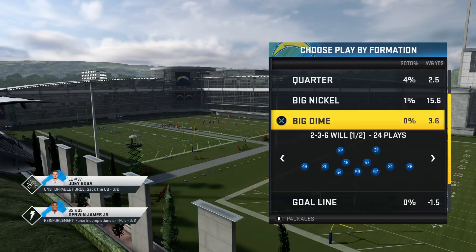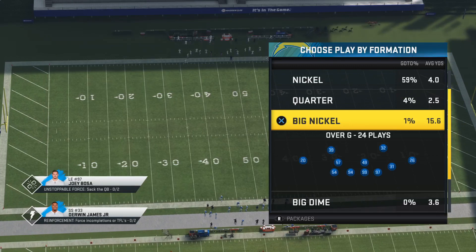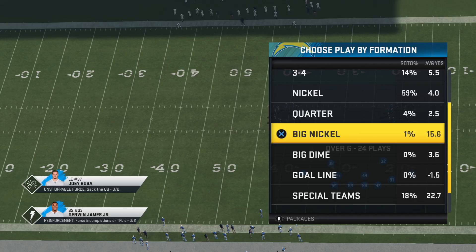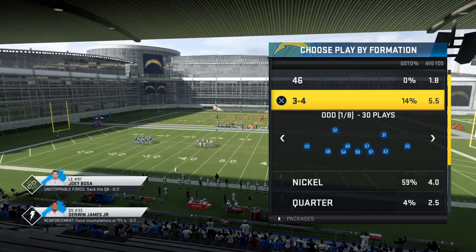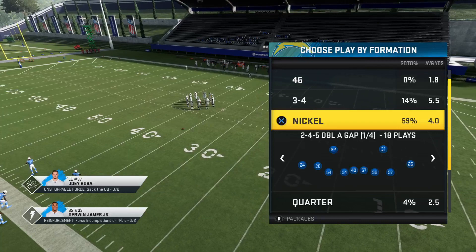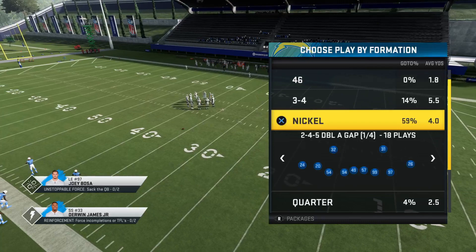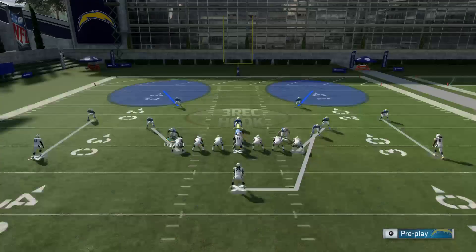You can go up into other formations like big nickel or big diamond. These are designed for four and five wide receiver sets — the quarter and dime formations have four or more corners on the field. The difference between the nickel and big nickel is that the big nickel substitutes in an extra safety rather than an extra corner. When they come out in a two wide receiver set, be in a heavier formation — that allows you to match personnel and stop the run.